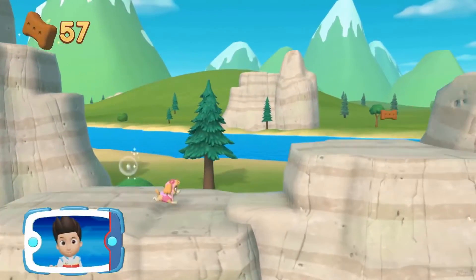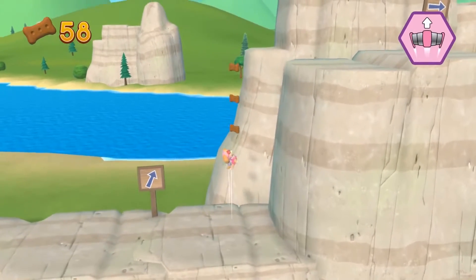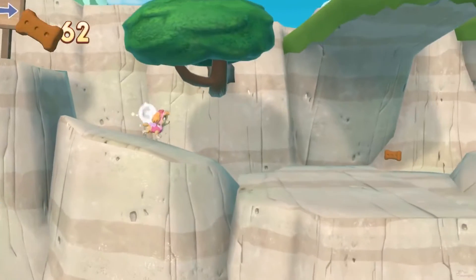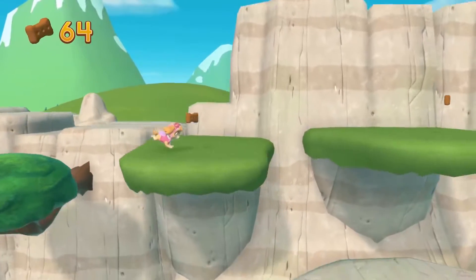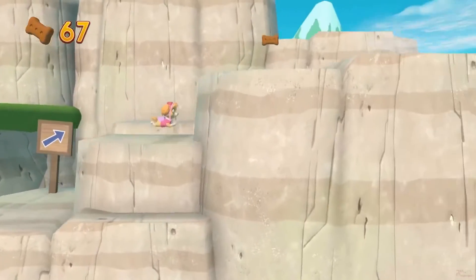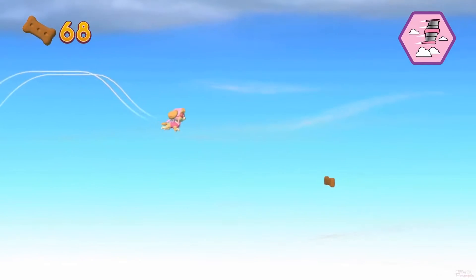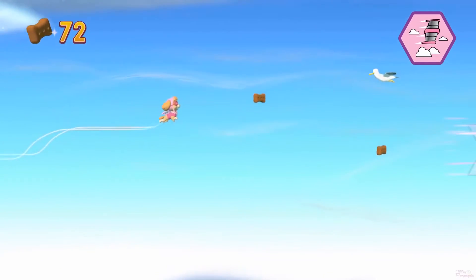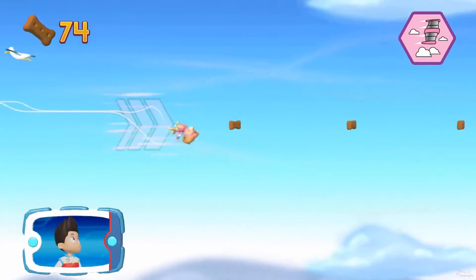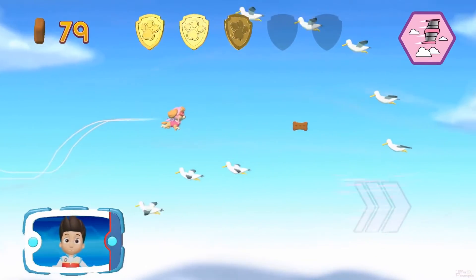Skye needs your help to take the special flying splint to Marshall on the train! Pick the pup ability that will help you. You got the pup treat — awesome! Which pup ability should you use? Help Skye — she's gotta fly! You did it! A golden paw print — you got it! Collect all of the golden paw prints that you find!